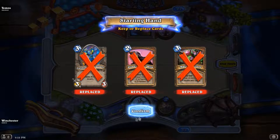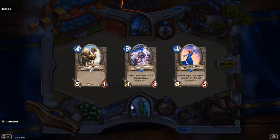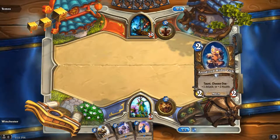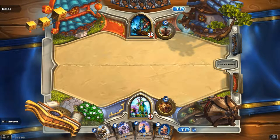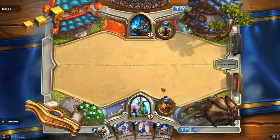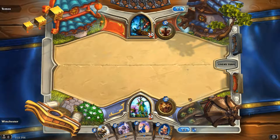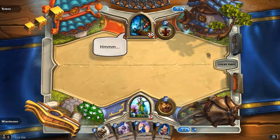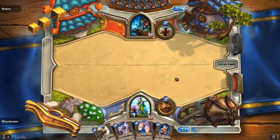We'll just toss Earthen Ring and toss Mark of Nature. I would have kept Power of the Wilds. Where's the panther? I guess I was looking for Pint Size, which I didn't get. This is a horrible, terrible hand. Oh yeah — it's just a good 2-drop, that's nice, but it's still a terrible terrible hand. As it takes forever to decide whether to coin something out. If I kept Power of the Wilds I would have had the Anodized anyway and I would have the Violet Teacher.